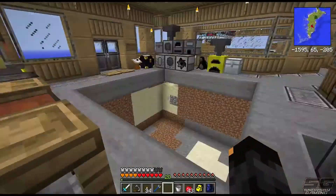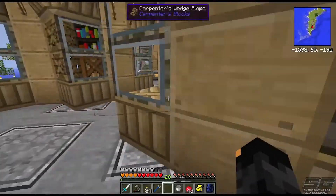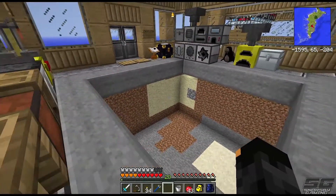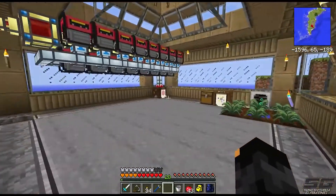Hey guys, what is going on? Welcome back to the Resident Rise server here today with Smallsby, episode number six in our series. There's been a few changes going on around the base. First of all, you can see this massive hole in the ground, and that's probably because of what we're going to be doing today in the first part of the episode. I just wanted to quickly show you guys the changes here.